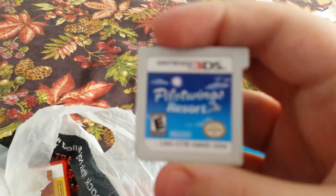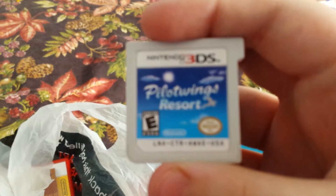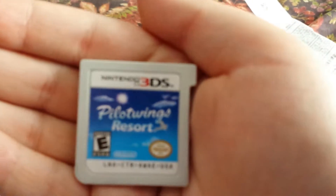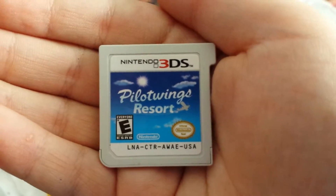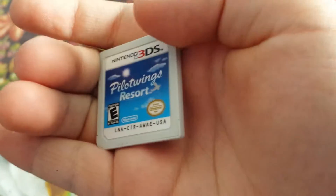So let's check this thing out. Here's Pilotwings. I already made real money. Humongous 3DS case — this one's gonna be right here. I also have Alpha Sapphire coming — that's much better for me at Target.